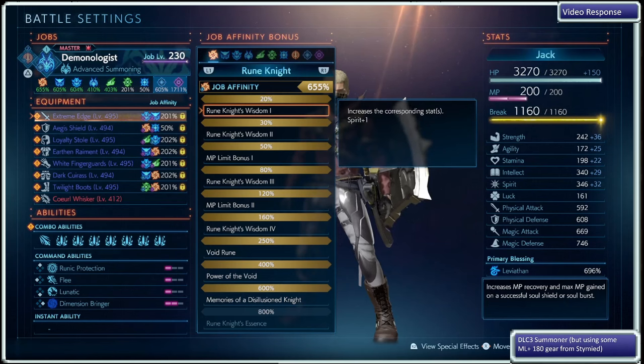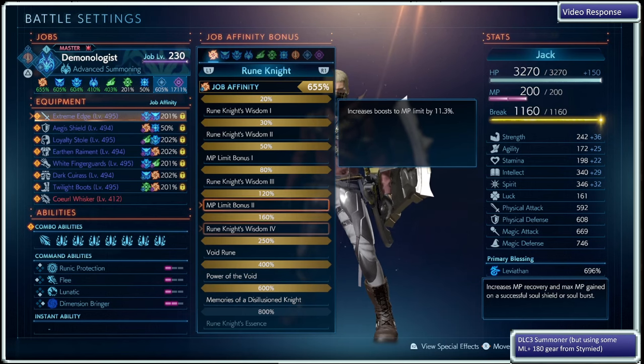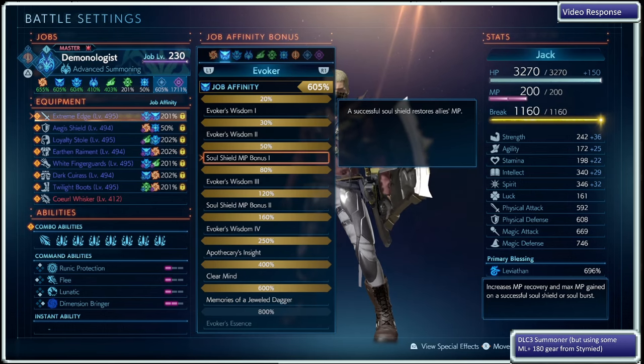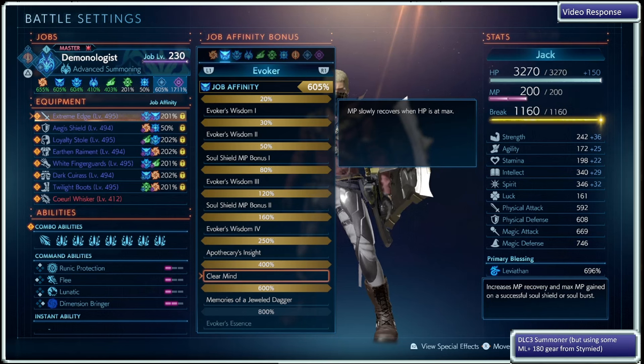Looking at the battle settings — this might go quickly. The void knight: 600% for the haste, 400% to keep the cost of dimension bringer and buff down, and then 120% to increase the MP limit boost rate when you soul shield. Evoker 600% to refill the break gauge on a successful soul shield, and as a side effect we're getting clear mind to recover MP while at full HP. Then the evoker 120% is part of the light bringer spam setup.